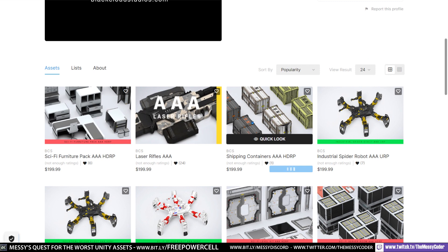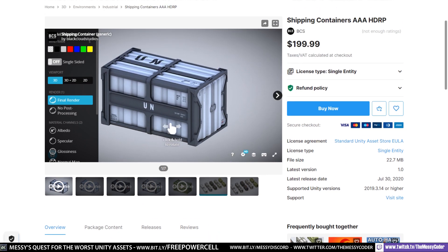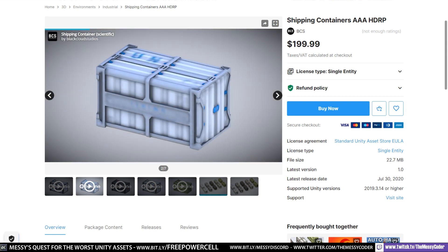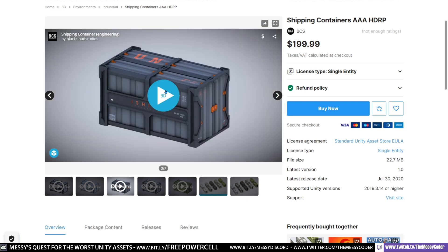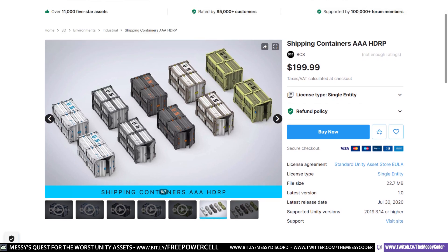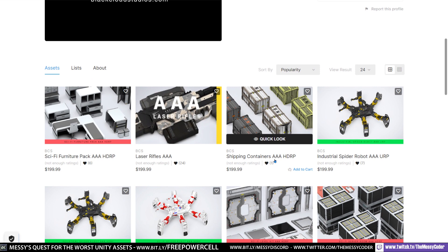These AAA HDRP shipping containers from BCS — five different opening shipping containers. Let's have a look at this one: it's got a hinge here, it goes like this, it goes like that, it's got bits there. What about the next one? It's got a bit in there, it goes like that — same one but different colour? Not for $200. For $200 you're getting the same shipping crate five times. I asked for the same robot to be included in the same pack with multiple colours and they didn't, but they've done that with the shipping containers. Thankfully he's not charging you $200 for each individual shipping container with a different colour texture.